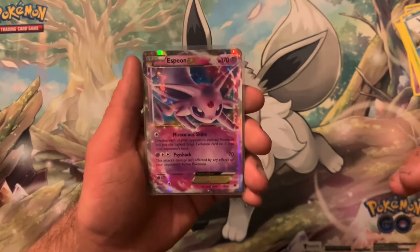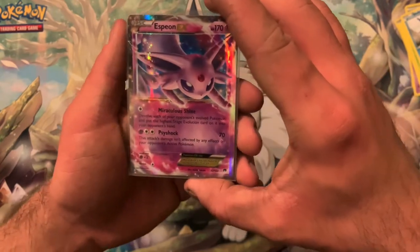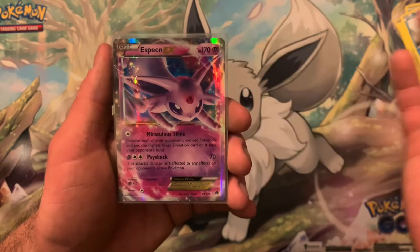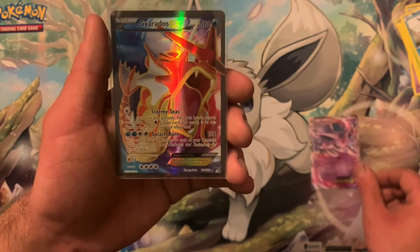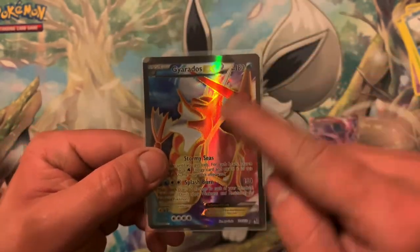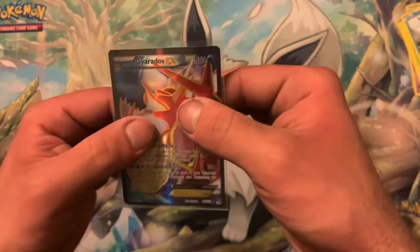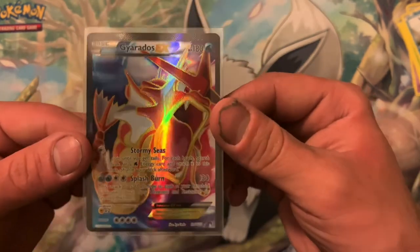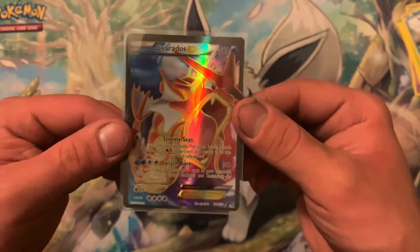Quick recap of our hits — there are only two, but they are two beautiful cards. We got the Espeon EX, which is just amazing, and then the big hitter: Gardevoir full art. I love the black borders, I love the red, the black — I love it all. I don't love the off-centering, but other than that I'll take it. That's amazing, I love full art cards like this — so good.